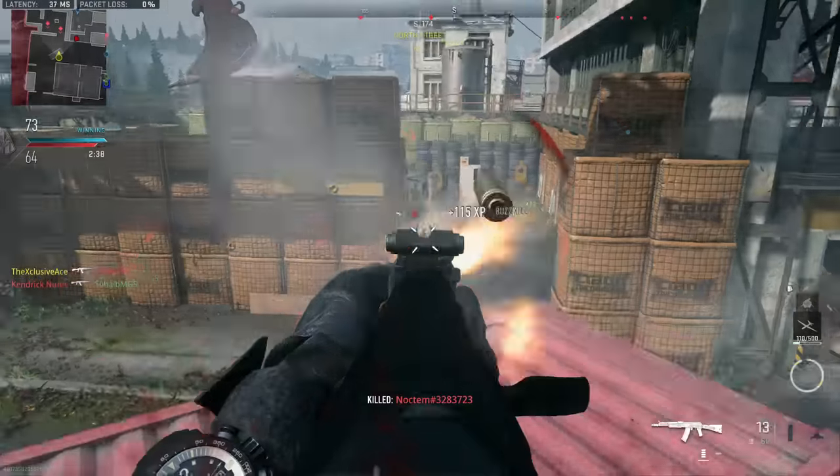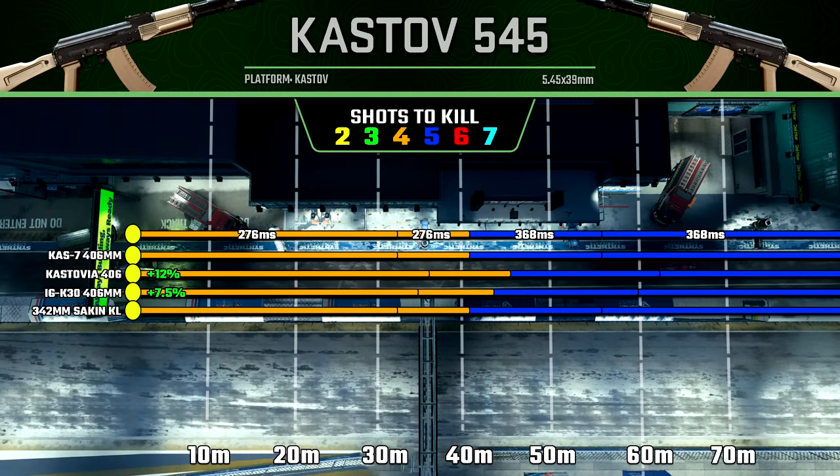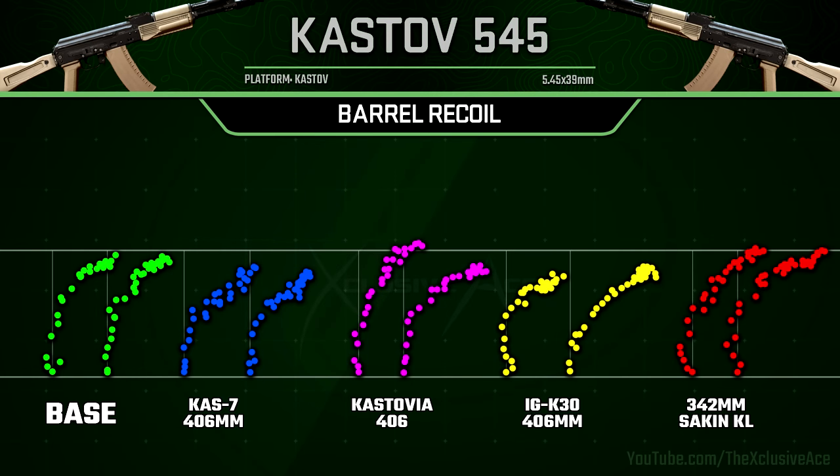Let's move on to the barrel stats, since barrels tend to have a fairly large impact on guns in this game. There are only two barrels that change our range values, and both improve ranges: the Castovia 406 increases ranges by about 12%, while the IGK 30 increases them by about 7.5% — not massive improvements, but they do help. For recoil, the Cast 7 406mm helps the most, though it's somewhat unnecessary given how good the base recoil already is. The IGK 30 does help with stabilization, but it noticeably increases horizontal recoil magnitude, which is harder to predict and control than vertical recoil, so I don't really like that barrel for recoil control.